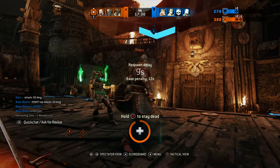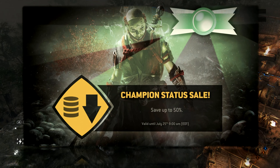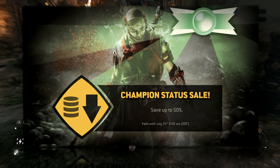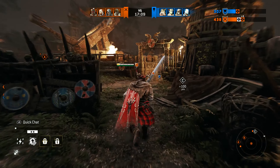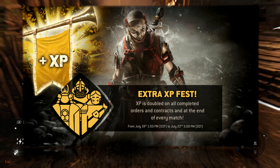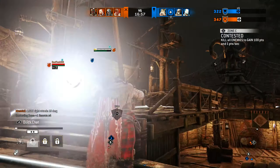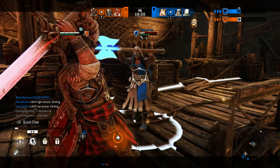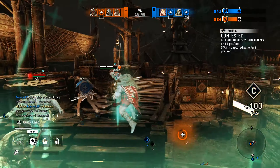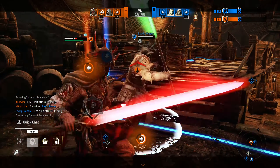Let's jump into the other stuff happening this week. We still have the Summer Sale, which includes literally every cosmetic item in the game. There's also Champion Status on sale for 50% off, continuing until July 25th — so you have until the end of this week. To pair with that, there is an Extra XP Fest happening this weekend, July 19th to July 22nd. This doubles all XP gained from orders, contracts, end of every match, and the double XP bonus you can activate with the bumpers — your XP tickets. It gives you 250 XP normally; during the fest it will give you 500 XP each, plus bonus XP to your teammates.